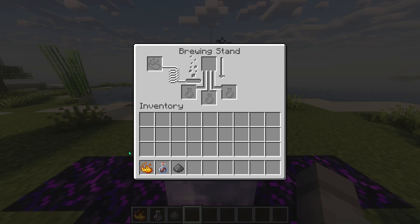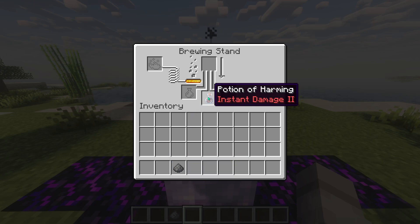You'll need the same basic ingredients but with a Potion of Harming, Instant Damage 2, this time. The process is almost identical. Open the Brewing Stand menu and place one Blaze Powder in the leftmost slot. Put the Potion of Harming, Instant Damage 2, in one of the bottom slots.